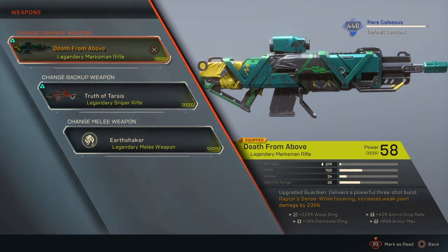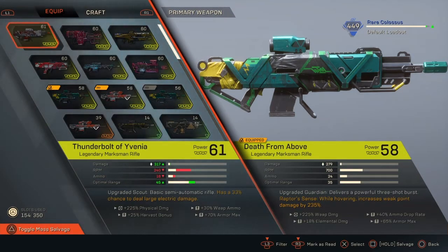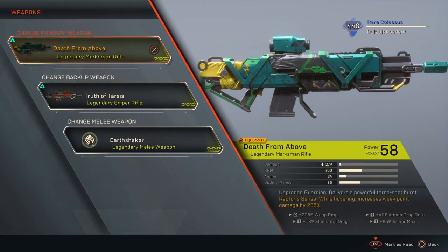First off I've got my power 58 Death from Above. I do have things of higher power, but I just don't really like them. I like to have one fast fighting rifle and then one big heavy hitter for fighting big heavy hitters. Death from Above has 279 damage, 700 RPM, 24 ammo, and 35 optimal range. The upgraded guardian delivers a powerful free shot burst. Raptor Sense: while hovering, increased weak point damage by 235% — which means I get more than double damage on headshots, which already multiply my damage.